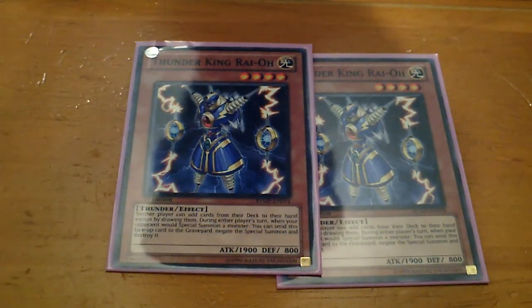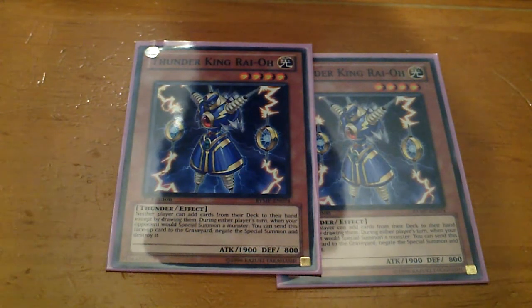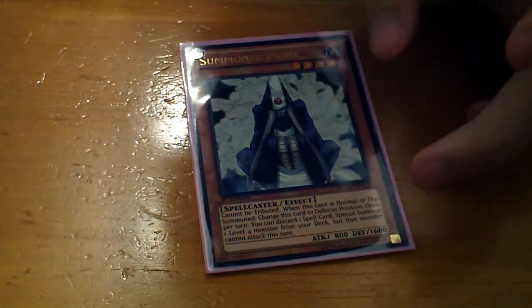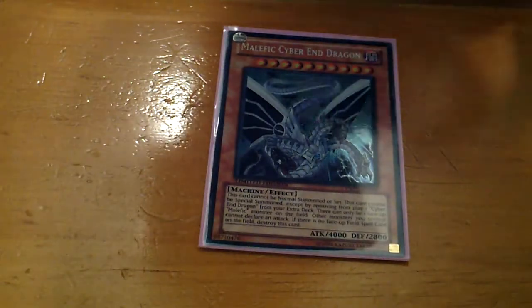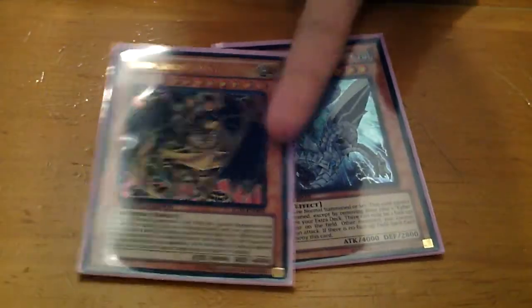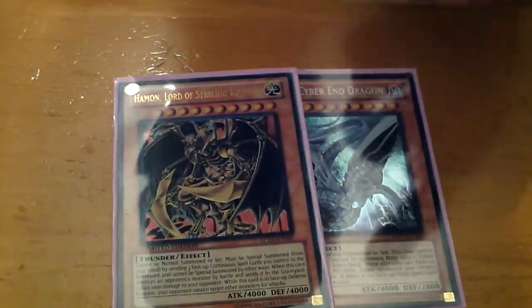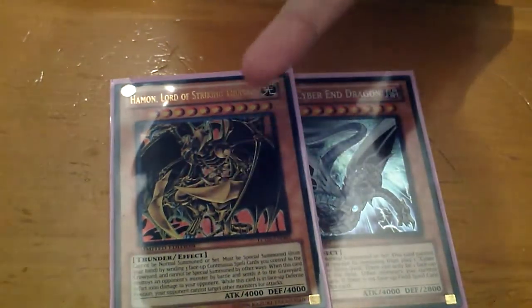The only thing you have to worry about is getting Rainbow Ruins and Pot of Duality — and I do run Pot of Duality in this deck, just to let you know. I run one Summoner Monk; I don't run two because you don't want to dead draw another one. For player's preference, you can run either one Malefic Cyber End Dragon or one Hamon. Either one will do depending on which you own. Personally I'd go with Cyber End for a beat stick; Hamon is only used for control-based strategies.